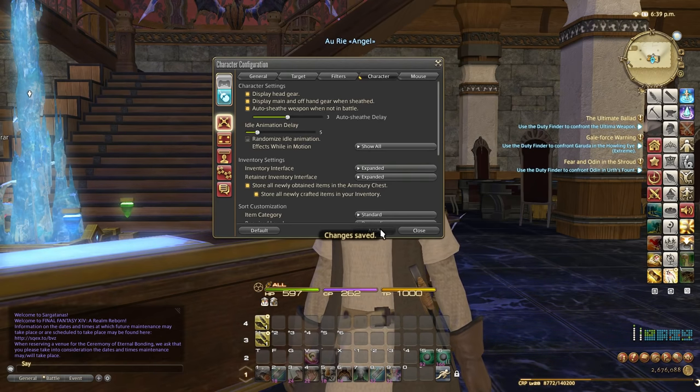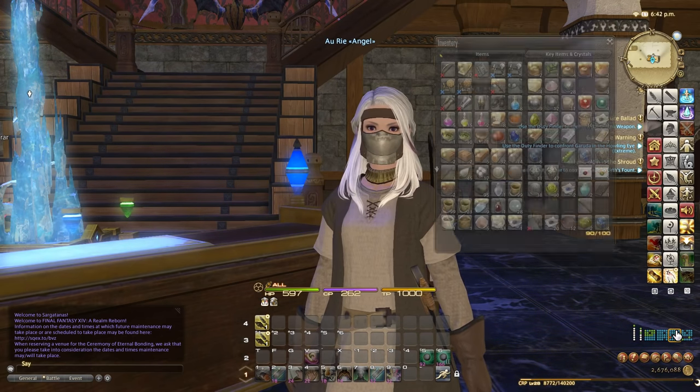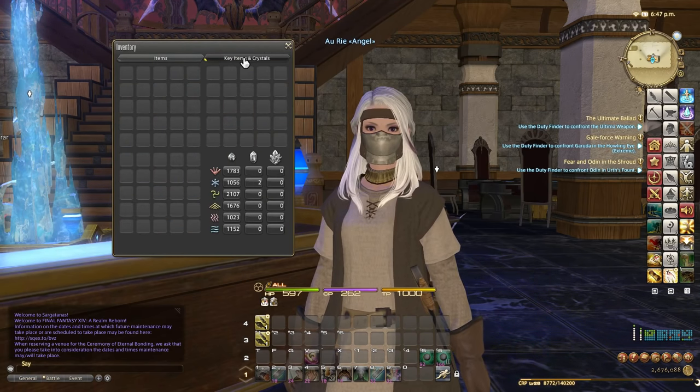From the drop-down menu click Expanded, and do the same for Retainers, then press Apply and Close. Now when I open up my bags, rather than it being tabbed it shows all four bags at once, which makes it an awful lot easier to see the overall picture. In the second tab you just have key items — quest items and crystals and shards.